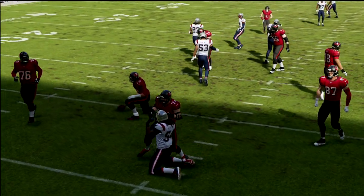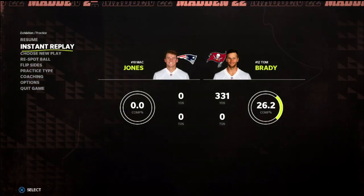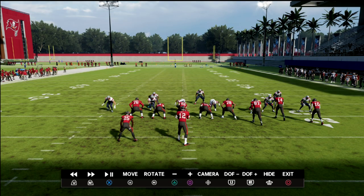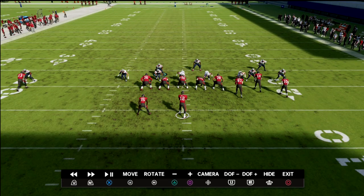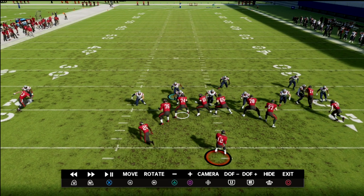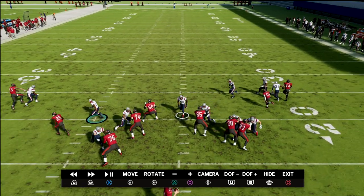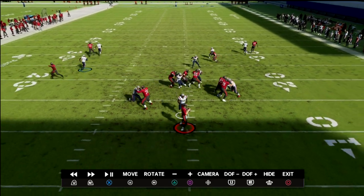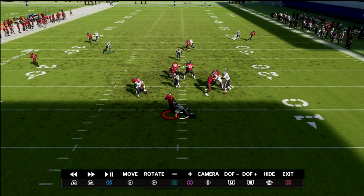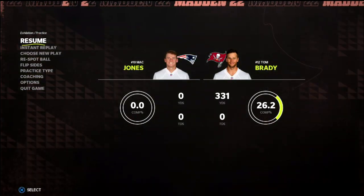Let me show you what this looks like in instant replay. We're sending six, they're going to block six, and we're still going to get somebody free. Watch my user — I'm holding left trigger and coming down. You're not throwing the ball to any of these receivers. As you can see, we're really able to get the pressure in at the quarterback. Very simple blitz.